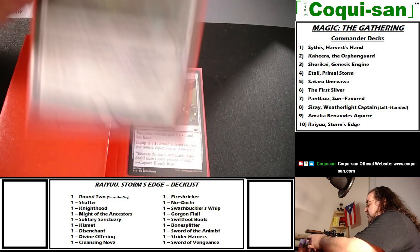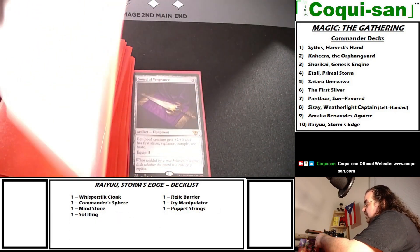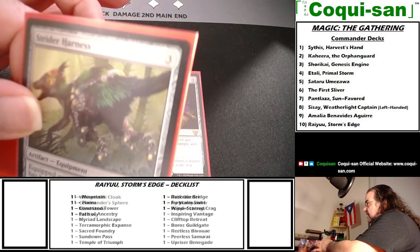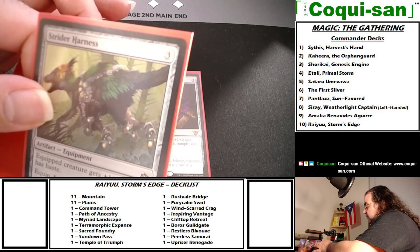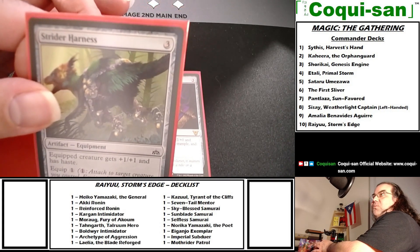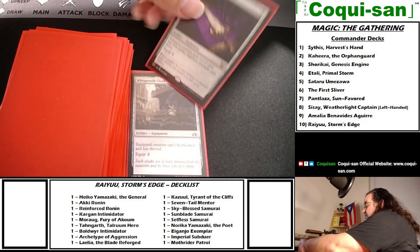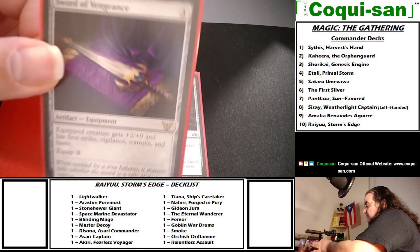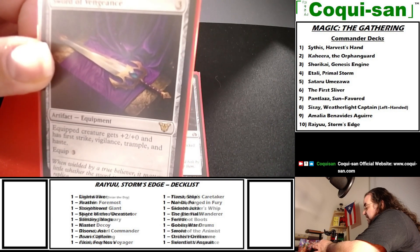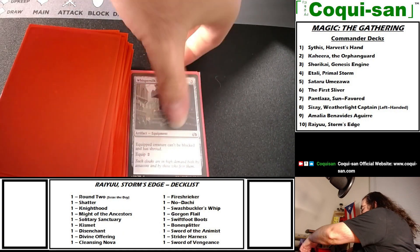Sword of the Animist is a foil — great card for equipment decks. Strider Harness from Lost Caverns of Ixalan costs three mana, one to equip; equipped creature gets plus one plus one and haste. For an easy one-mana equip, bring a samurai in and give it a buff and haste. Sword of Vengeance is very powerful — three mana to cast, three to equip; equipped creature gets plus two plus zero and has first strike, vigilance, trample, and haste. Very scary on a samurai or warrior.